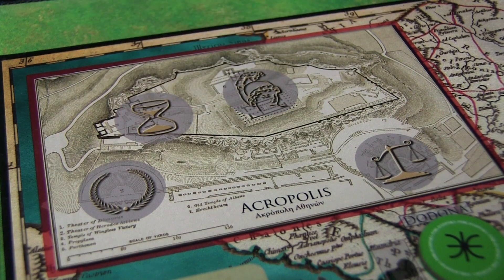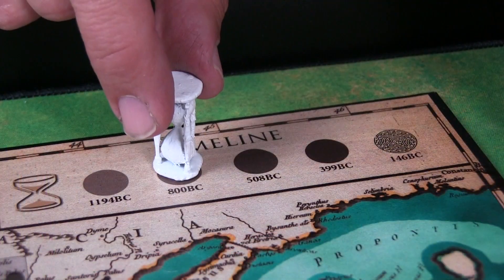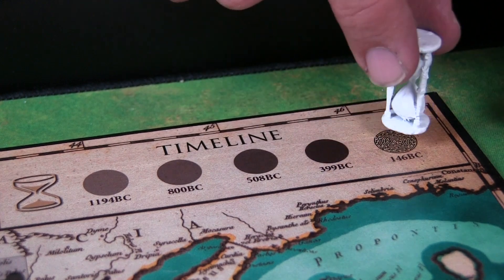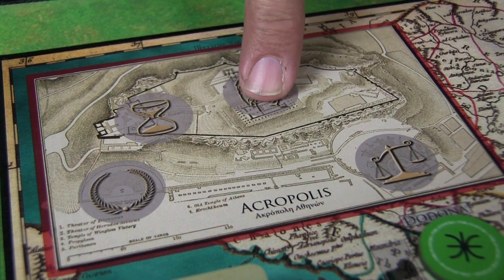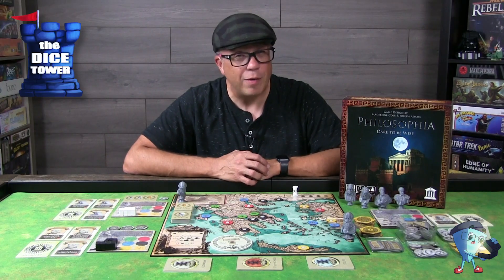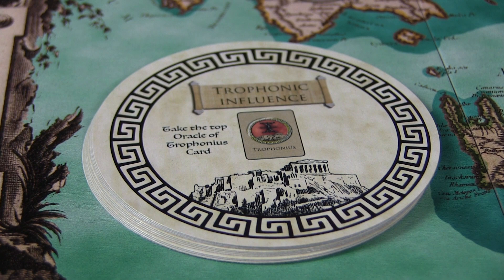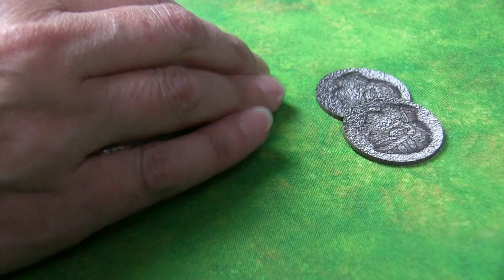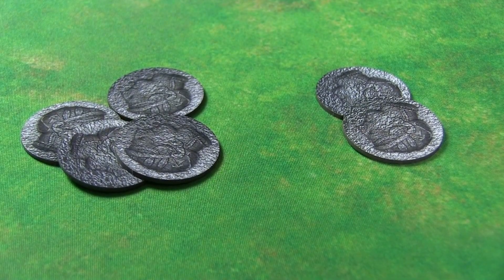Or you might move the timeline ever closer to the end, especially if you're close to getting your third Labyrinth token. Then there's the Athena offering — this is all about bidding. You're going to be bidding to get the benefits of the top Athena card. If you called for the bid, you have the option to swap that card, but you don't know what's underneath. So you're really trying to outbid your fellow players for whatever that top card is.